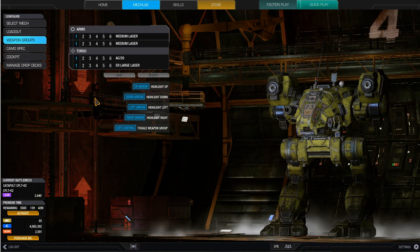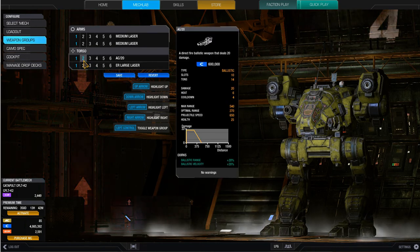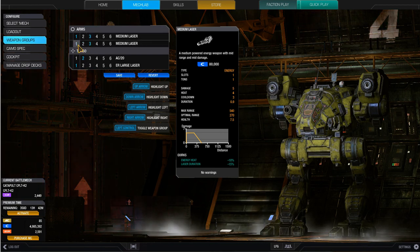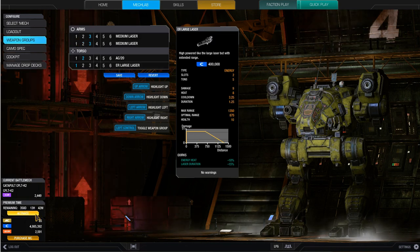Let's figure out our weapon groups. The ER laser will be one, and this will be three. Excellent. I look really, really tiny there. Choo choo.